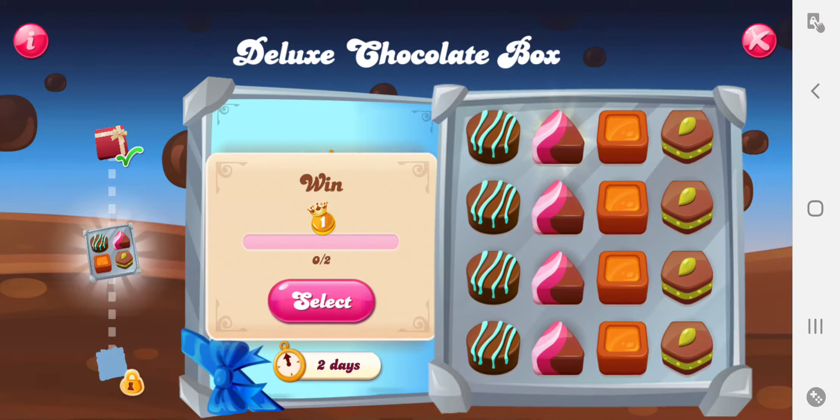Golden crown — you get a golden crown by finishing a level immediately, like on the first try.